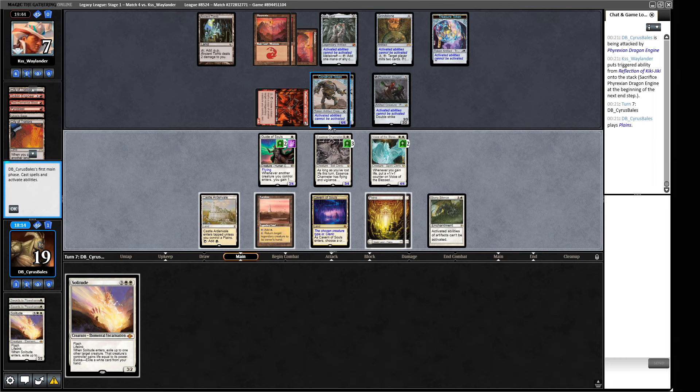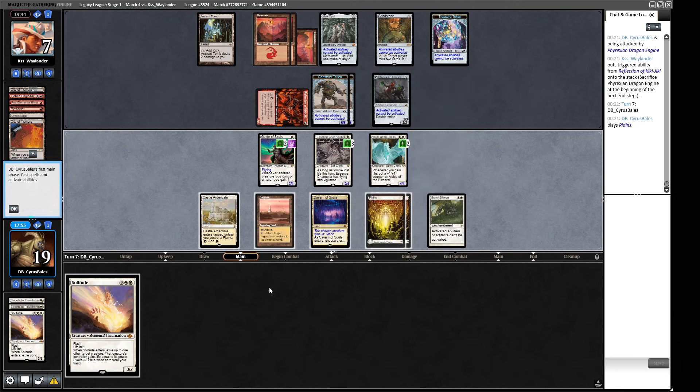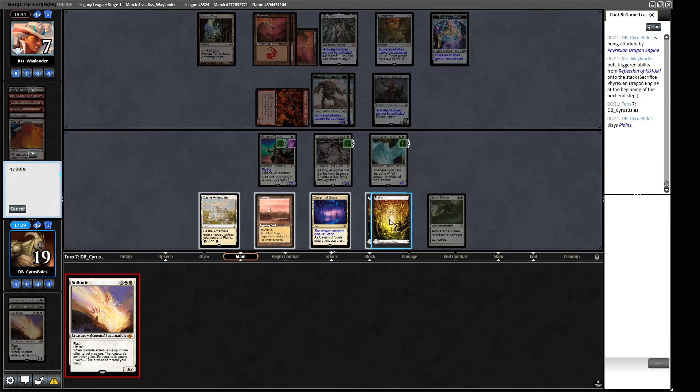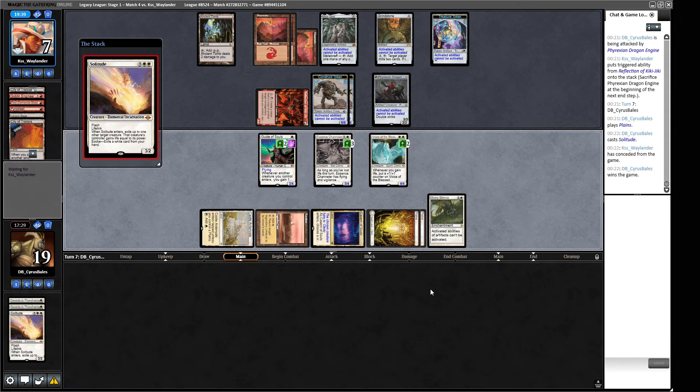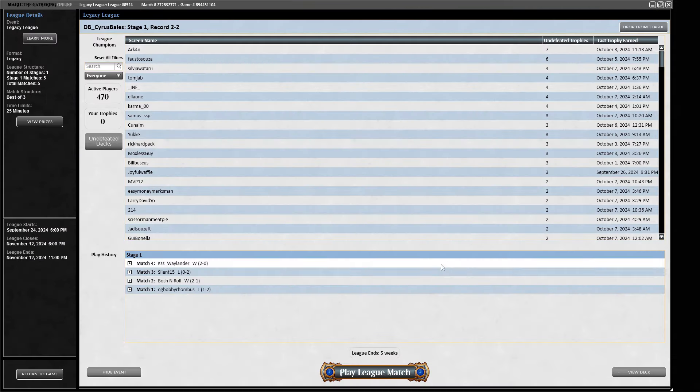We have the Plains now, so if we hard cast a Solitude and take out one of these, they're left with a five-five here, and these both will not trade into the five-five very well. How do we give this flying again? Four or more counters on it. So if we Solitude and then kill our Guide of Souls with our own Solitude, we gain life twice - this will go to four, five, six. Then if we Solitude our Essence Channeler we gain life twice and then we have this. Yeah, so we just kill our own guy. They didn't even see what we're doing - we're going to hit our Essence Channeler here, gain the life from this and from the Solitude, this will fly. Six, seven, eight, nine damage and we win! That's the match.